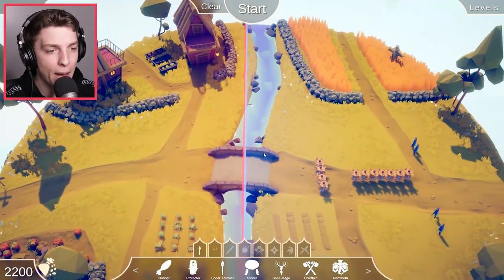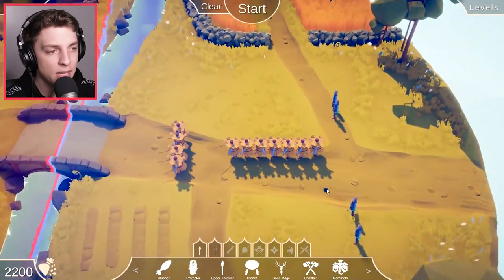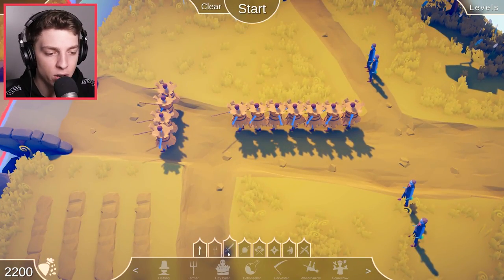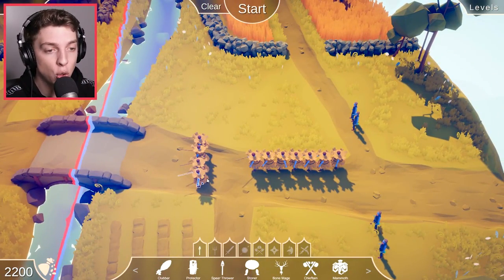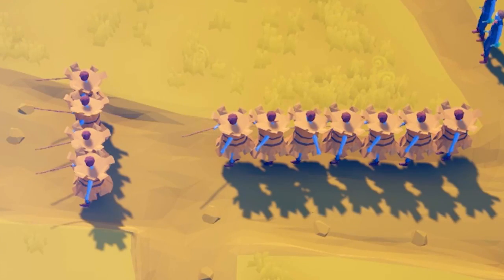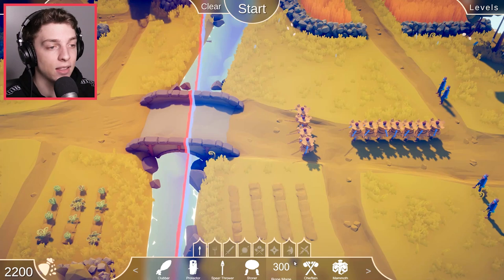We're introduced to this new type of map. It's kind of like a bridge-type thing, so it's definitely a choke point, and we're fighting a bunch of different types of enemies now. They're not quite the medieval period troops — they're kind of the in-between, from the Stone Age dudes to the medieval guys. We've got some hay bales and some potion throwers over here, which are pretty deadly, surprisingly.